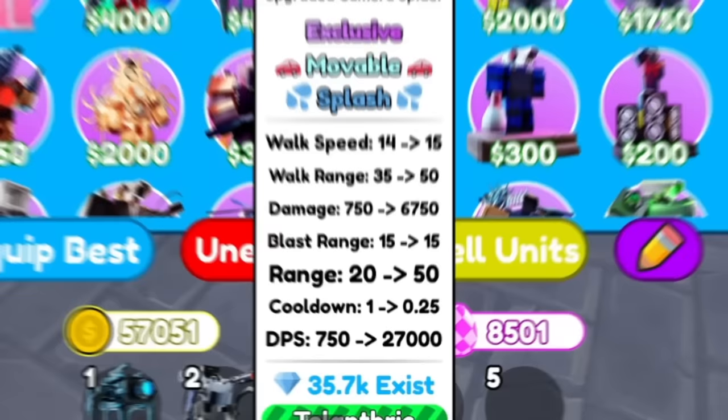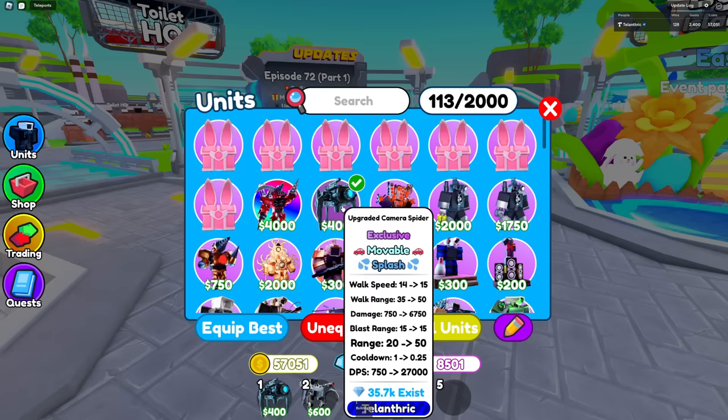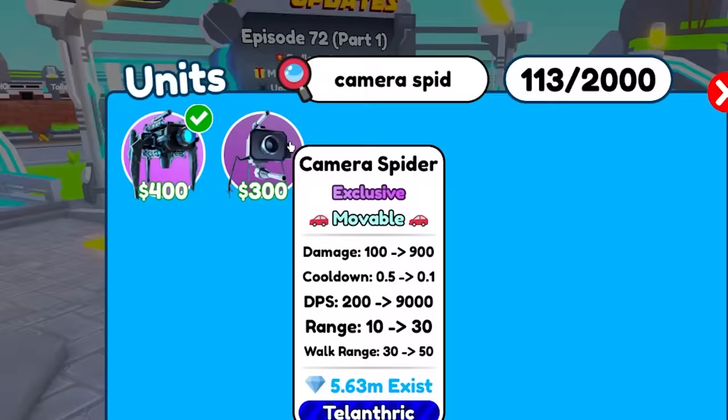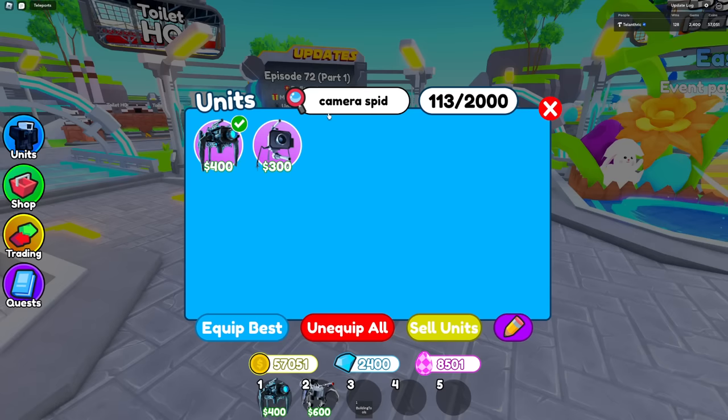Number one thing: we have added the upgraded camera spider. He has a lot of things he does — he has splash damage, he's movable, he's a pretty cool guy. In Episode 72 Part 1 there is the new camera spider, and just look at how good he looks, and look at the render. This is a huge upgrade, not only in damage and stats, but compared to how the normal camera spider looks. Like, this old guy is bad, but the new one is so much better.